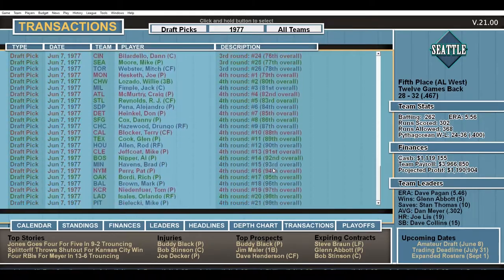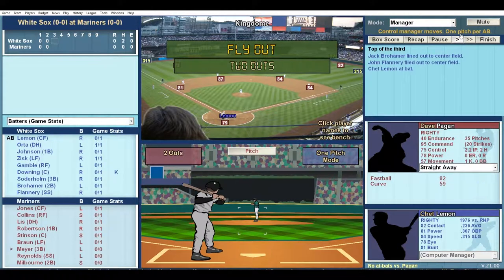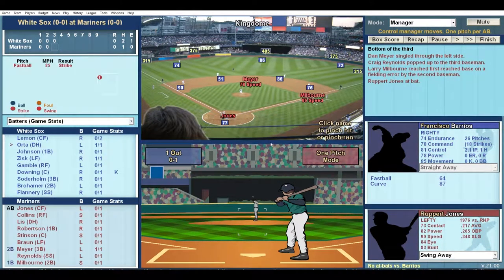Baseball Mogul also goes beyond the front office, giving you the option to jump into play-by-play mode and make all the managerial moves. You can even jump down to the player level, calling pitches and pitch location and choosing when to tag up or stretch a double into a triple.